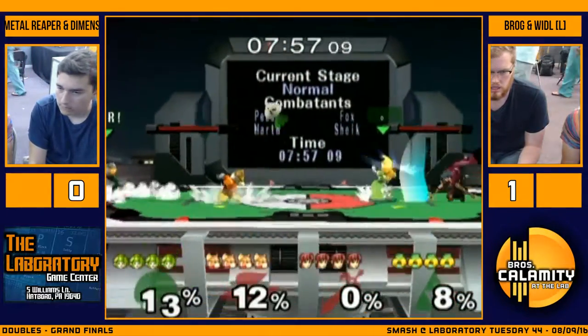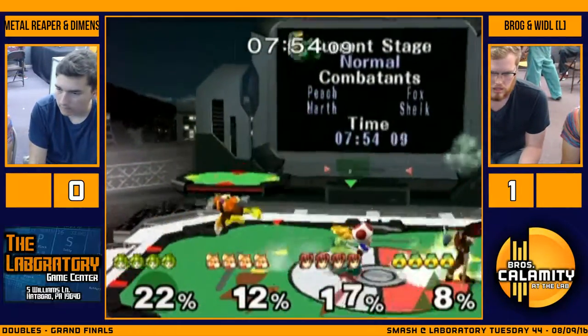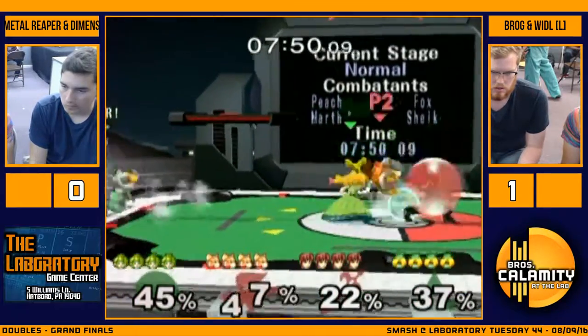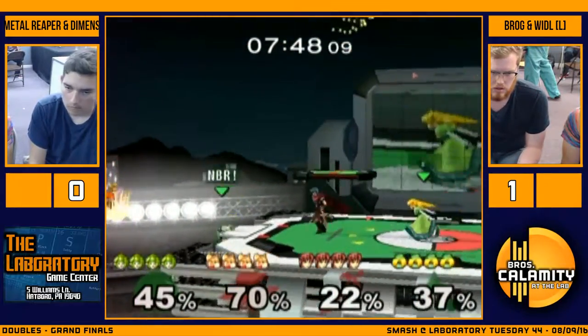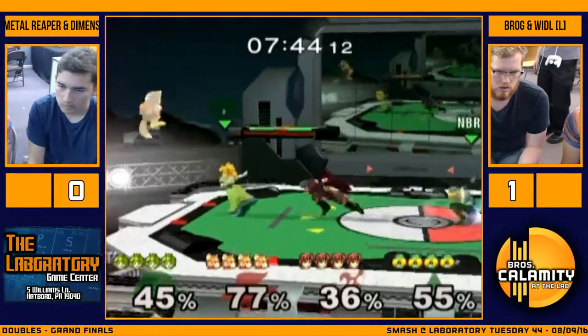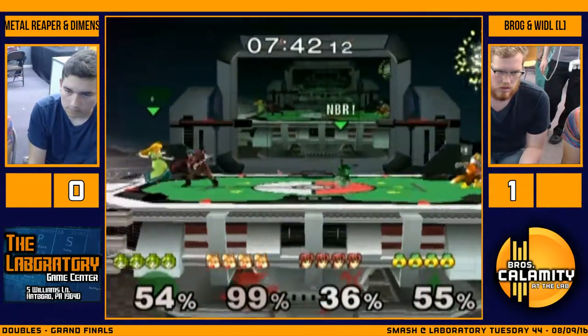Game two, Pokemon Stadium. Fox just very, very good against both these characters here. We got the Toad to carry over. Down smash, down smash, down smash - that was a little nice. And that's just a surefire way to send Fox flying off the stage.